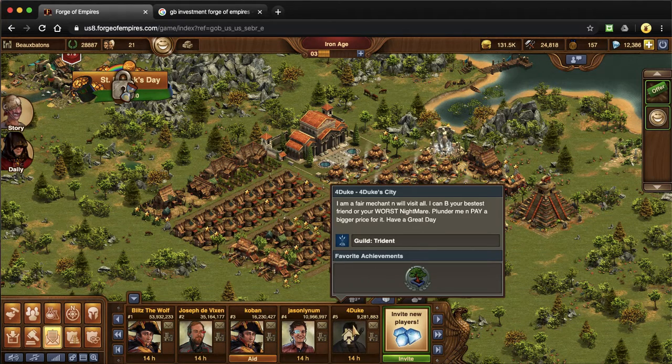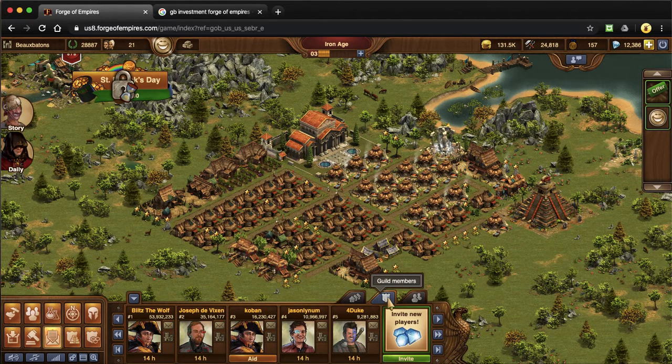The guild members are here, but when you're not in one, you will press on this and a pop-up window appears in the middle and it'll give you about 10 guild options. Not all of those guild options are good fits — some of them are very tiny, some of them are inactive, some of them might be really big. So I'm going to show you a way to find a good fit guild in a little bit as well.